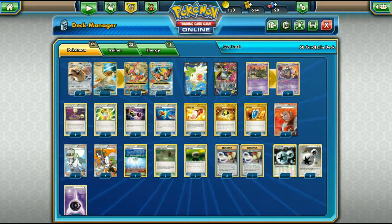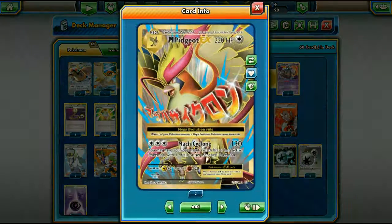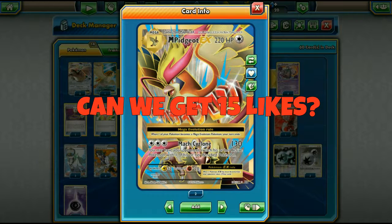When I made my top five best cards from Evolutions, I put Mega Pidgeot and Pidgeot EX at number one, and I still stand by that. I still think it's a very good combo of cards.